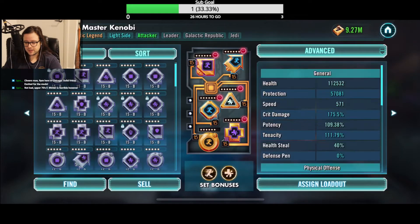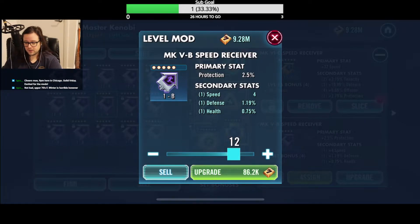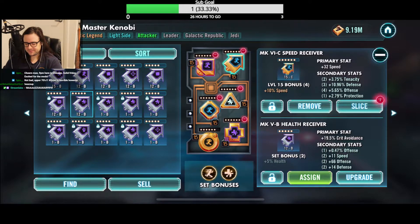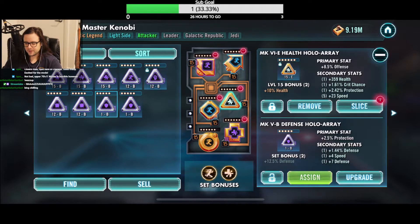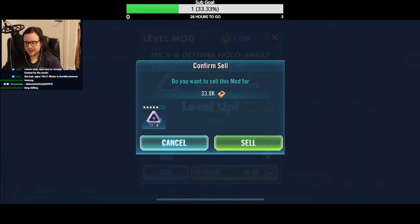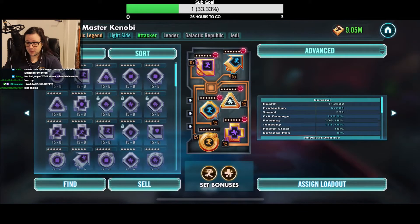I'm going to move down to the purples now. All I do is take these up one level just to see the last secondary, and the secondaries show at each level of three. We got a plus 10 — not too bad, I'll keep that. For purples I'd love to see them at like a 13. Plus 13 on this is pretty good with a protection primary on a defense mod — I'm pretty happy with that. This will probably get a lock.